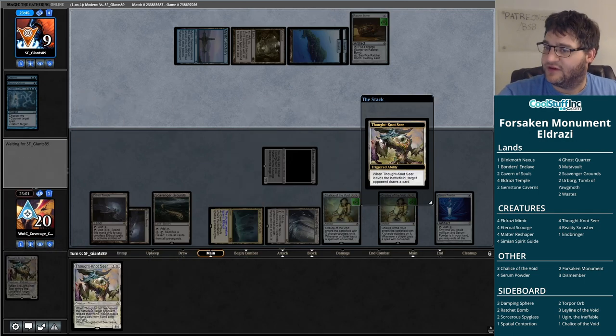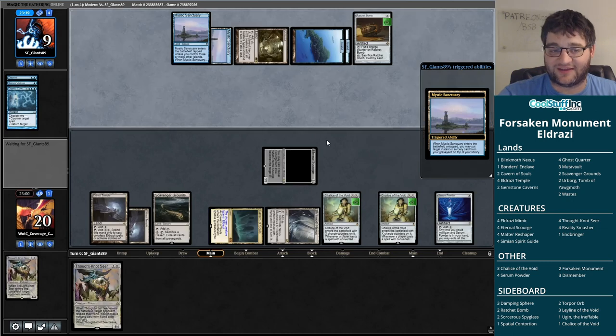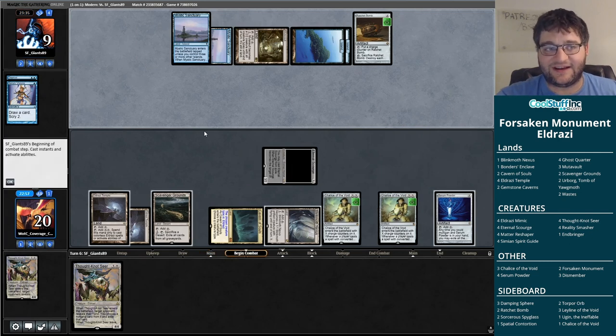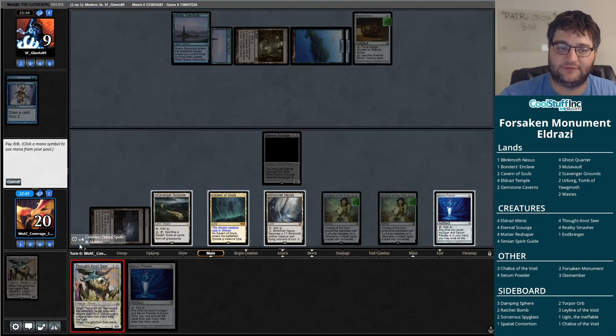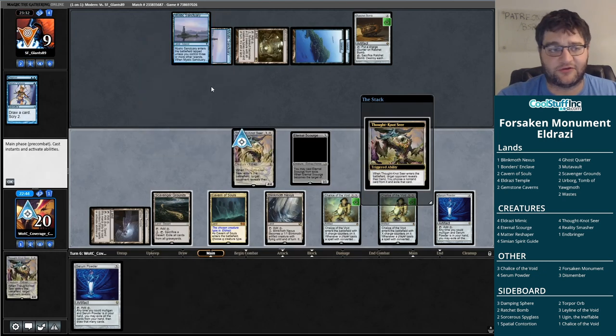We're under this Mystic Sanctuary lock, and they even get to protect the Cryptic Command on top of their deck. Because they did it in the main phase, this is going to buy them time for the Ratchet Bomb, but it also gives us some draw steps and we get to keep interacting with their hand at least a little bit. We could definitely lose this game though — the Mystic Sanctuary Cryptic Command locks are no joke.